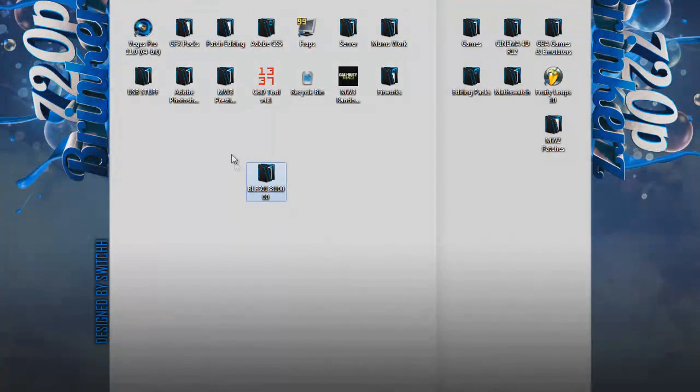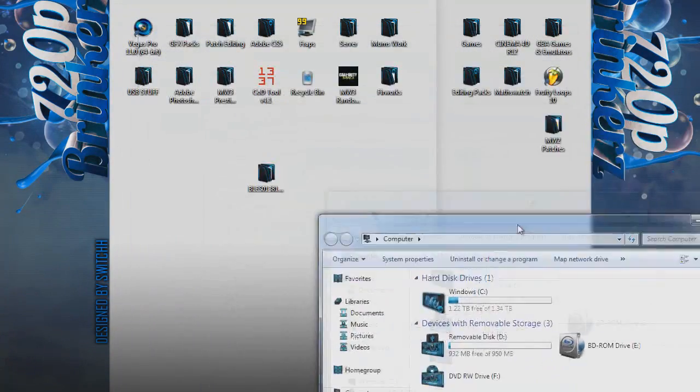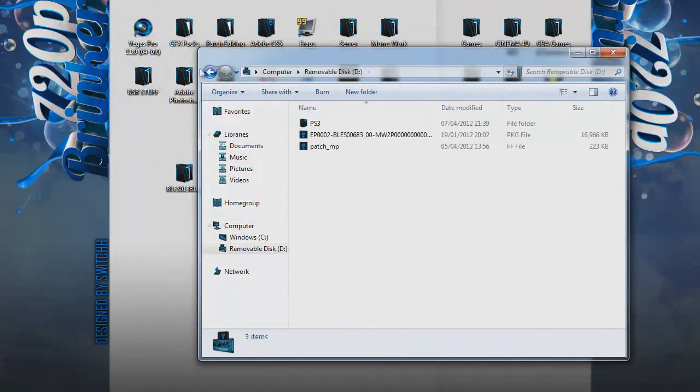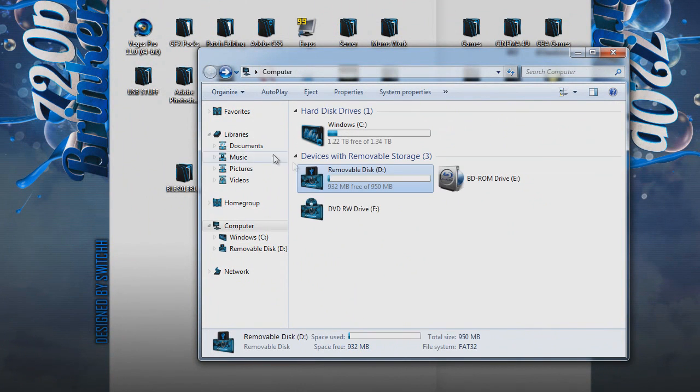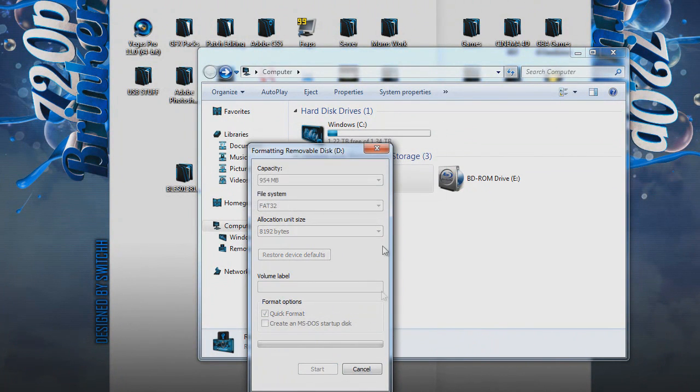Now there is a tutorial on YouTube on how to do this, but he doesn't talk in it — he just shows you doing it and doesn't show you Exploder — it's really complicated. So now that you've got your pro folder on your desktop — that's the folder you took off your PS3 — you want to right-click your USB stick and format it.